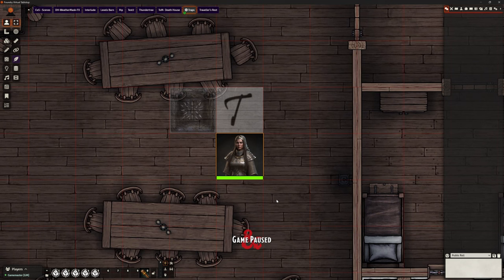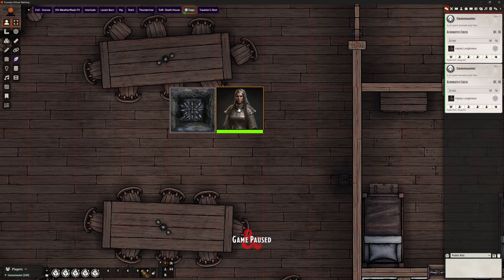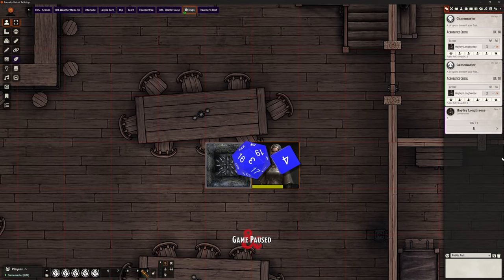I have my normal pit trap icon here — if I walk over it, nothing happens. But next to it I've got my trigger for the trap, and I've got these two separated at the moment for a reason. This T tile is the trigger tile — initially it's hidden, Hayley's player cannot see it. But when I walk on that, two things happen: first, it's going to reveal the pit trap so we can now see there is a pit there. And it's calling for an acrobatics check with a DC of 18, which is ridiculously high because I want Hayley to fail it. The player can roll.